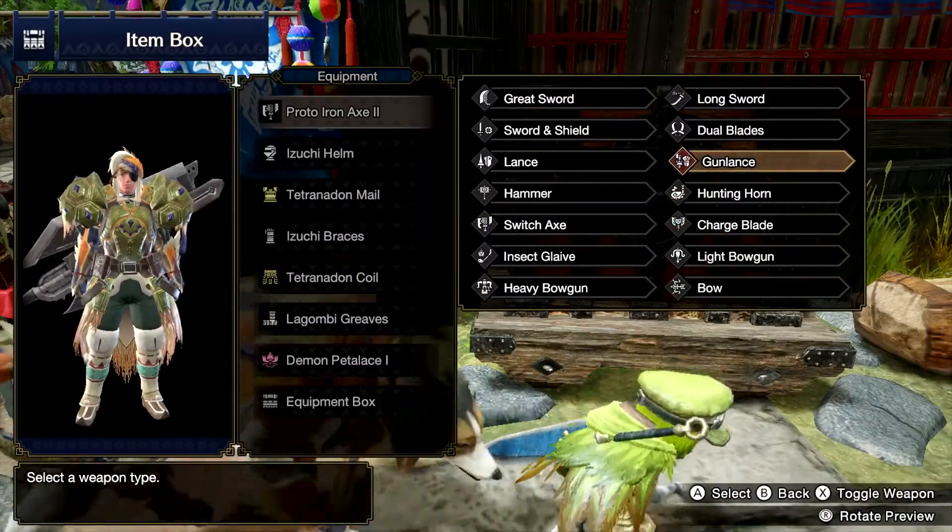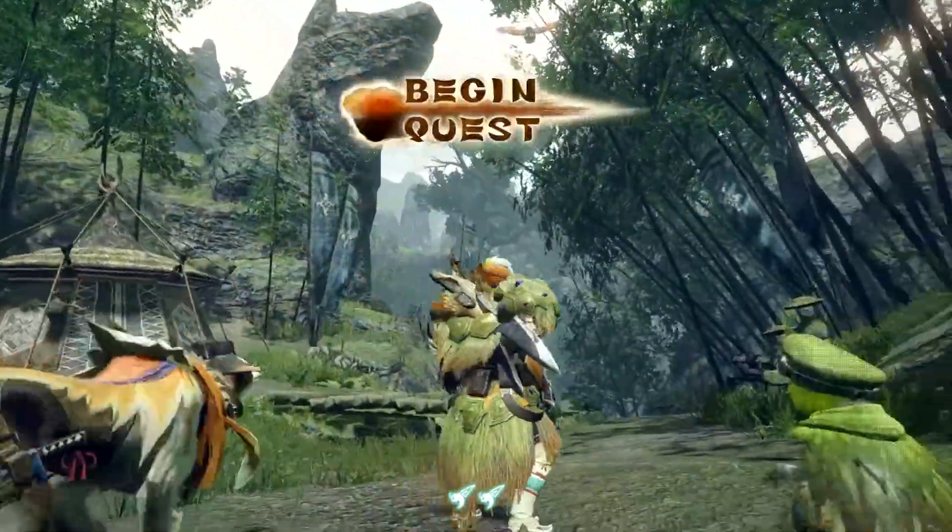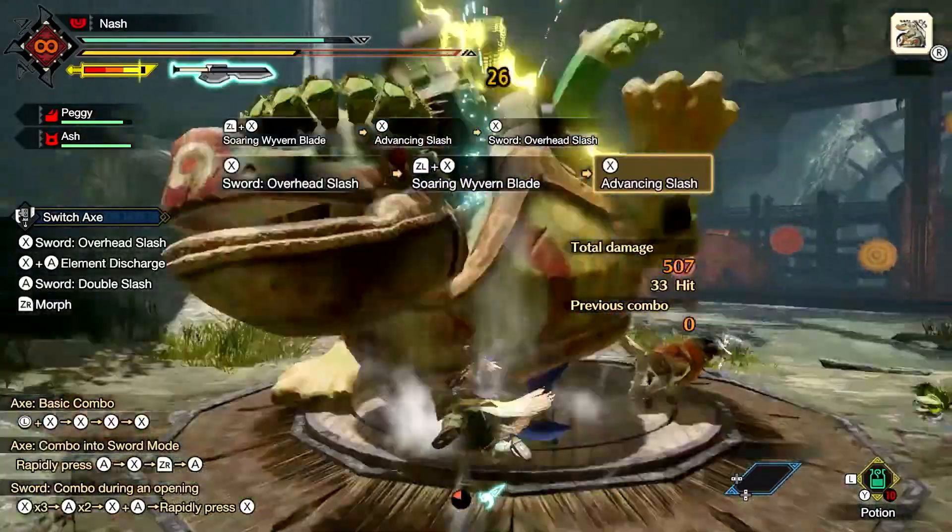All of these weapons are stashed in your item box at Kamura Village when the game begins. If you're about to embark on your first hunt and want some useful tips, check out our beginner's guide to hunting monsters here on IGN.